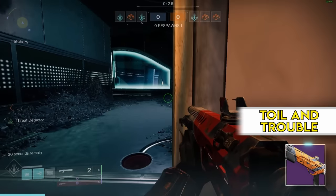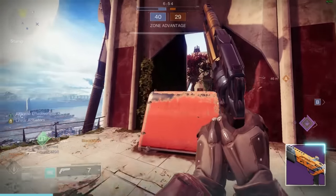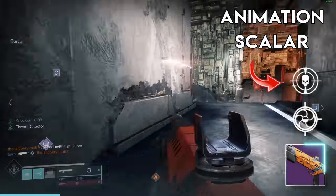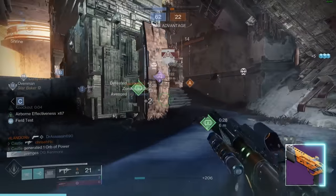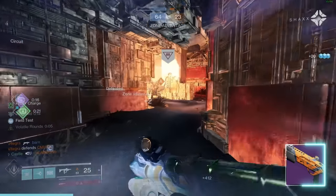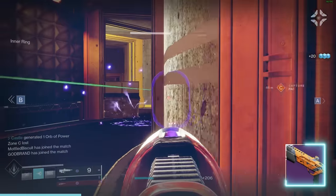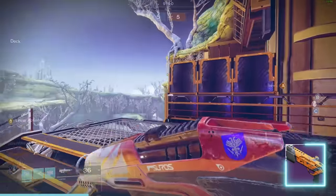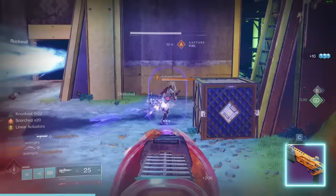Toil and Trouble has been a fan favorite for a long time and even one I used to advocate for, but it's time to move on. The reason it was a fan favorite is because it has the beloved Threat Detector Snapshot roll. Threat Detector is an animation scaler making your swap speed very fast — it adds handling when enemies are within 15 meters and cuts the total animation speed by 20%. On low handling weapons like the Toil and Trouble aggressive you get a lot of bang for your buck. But the main drawback is just the range — this thing whiffs more than any shotgun I ever use.